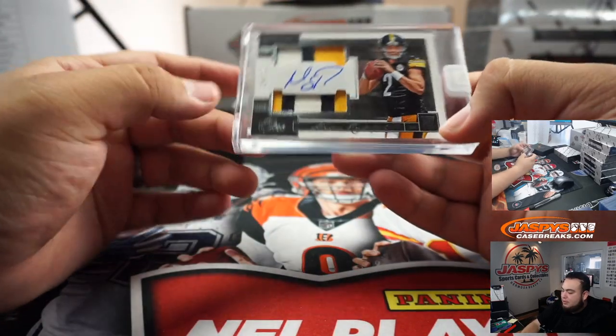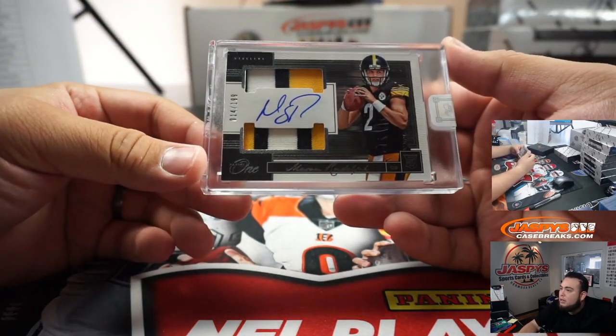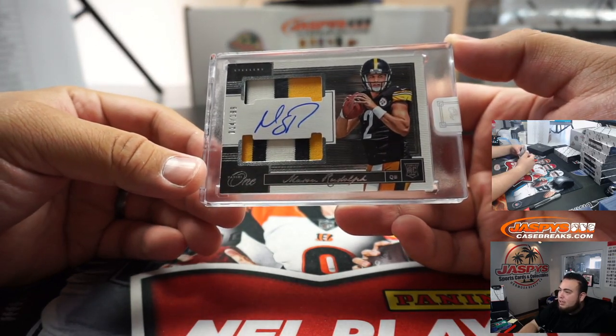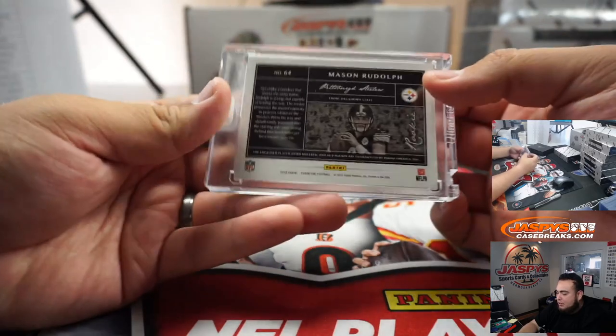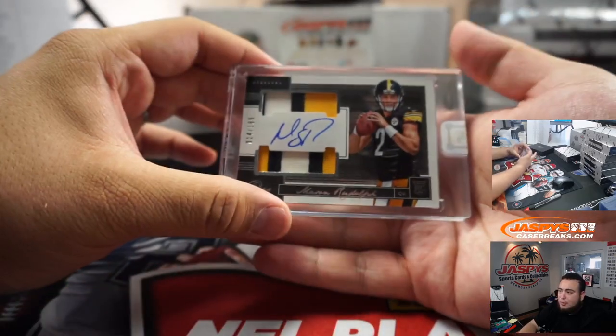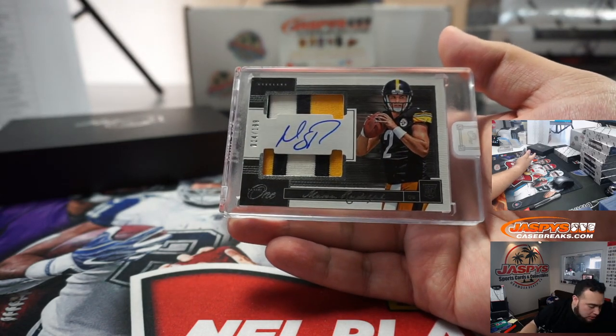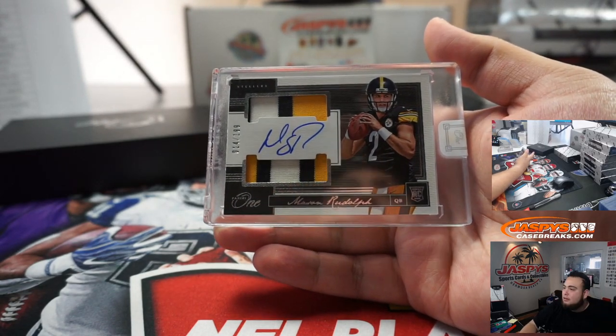Nice Mason Rudolph to 189, still the backup to Big Ben. 14 out of 189 — nice 3-color patch. Another QB, Steelers, that's part of the RNB. Going to David Calendar, there you go.